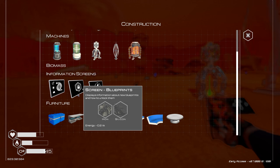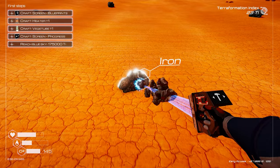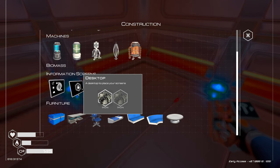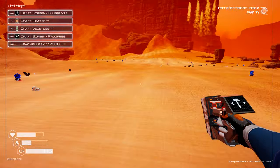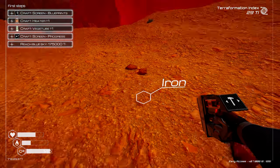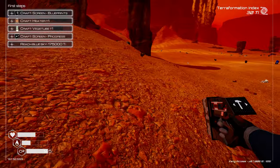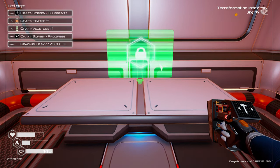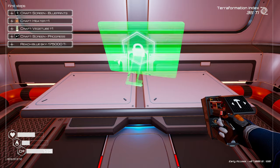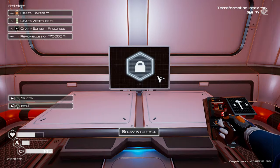I don't think resources respawn, so I need iron and silicon. I can't place the screen on the wall but I can put it on the floor — maybe just get a desktop setup. I just need one more iron; there are quite a few around here. Let me grab that iron, put the table down, and then put the monitor on it. I love the free placement and rotation.